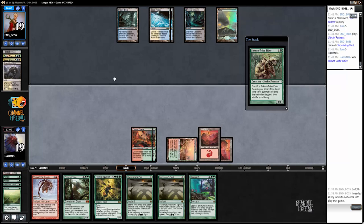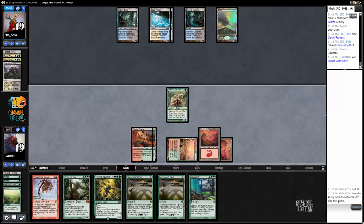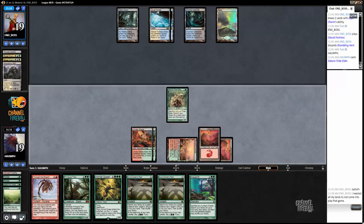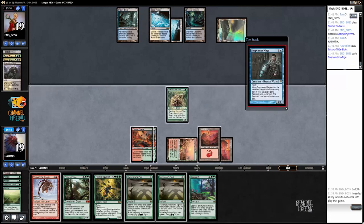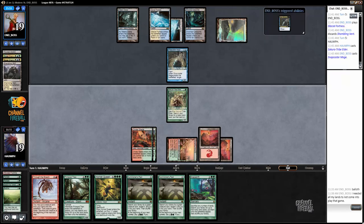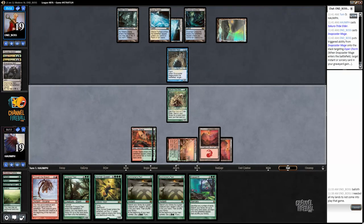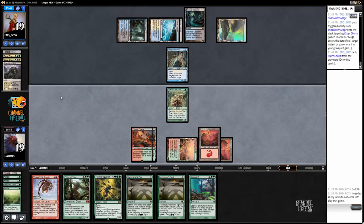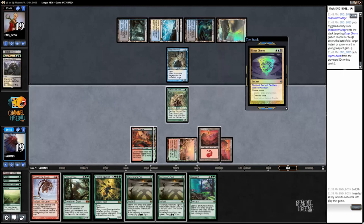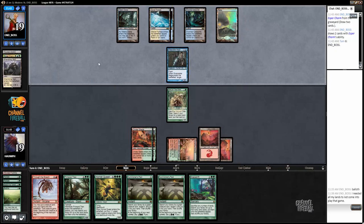Let's try to come up with a game plan here. I don't want to use my Summoner's Pacts right now because that basically commits my mana for two turns. My opponent's just going to continue to draw cards. My opponent at this point knows about Baloth and does not want to give me that extra card, which is very reasonable.